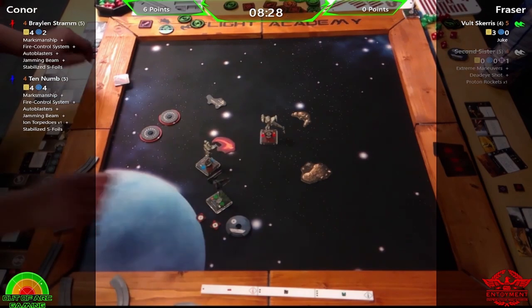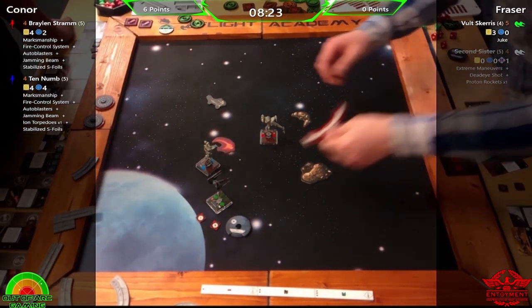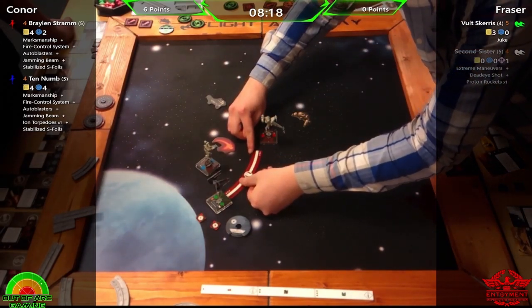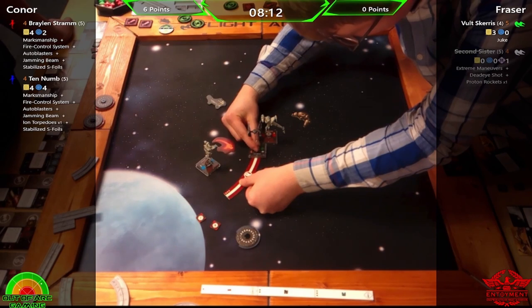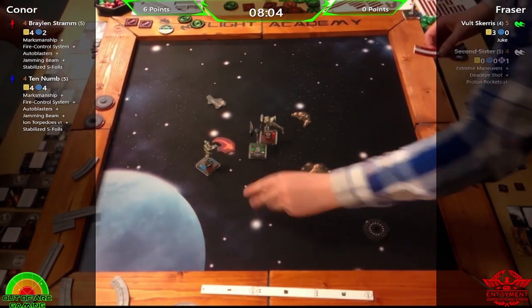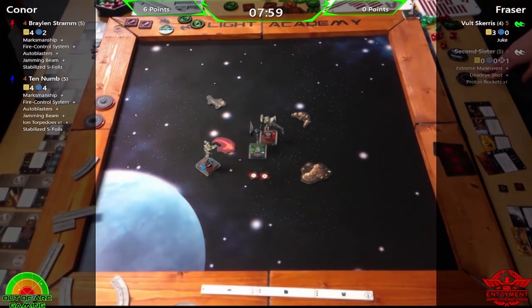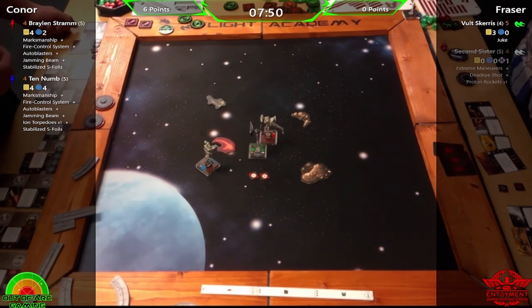Connor has basically pinned Vault in really well with very limited options. Fraser goes for a three-bank hoping to get a shot, but has nothing to modify it with. However, he might just have got out of Ten-Numb's arc, which is the only saving grace.